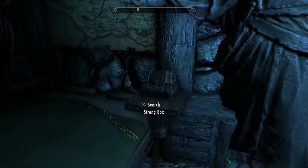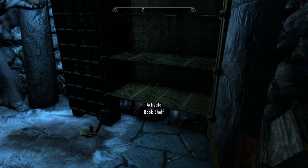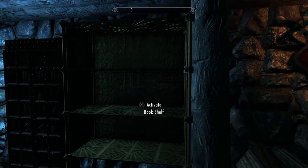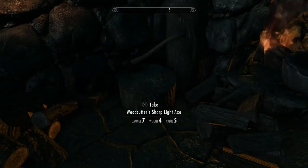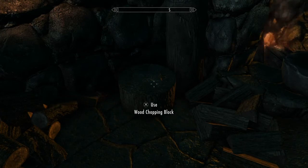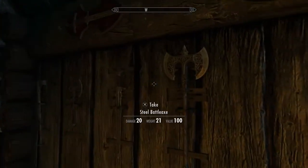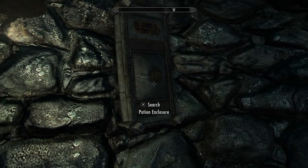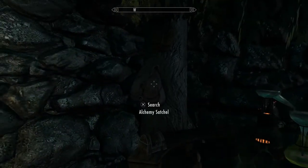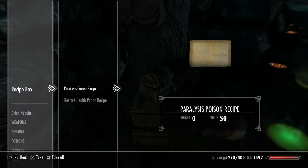It seems to have plenty of storage in here. Bookshelf — it's always a nice addition. You don't see a Dwemer bookshelf too often, so that's pretty cool. Woodcutter's sharp light axe — looks like a special axe that the mod author made. Alright, let's see what else we have in here. Some weapon racks.